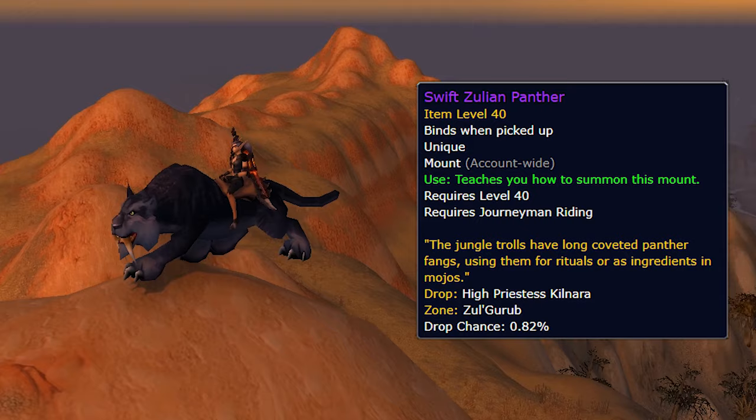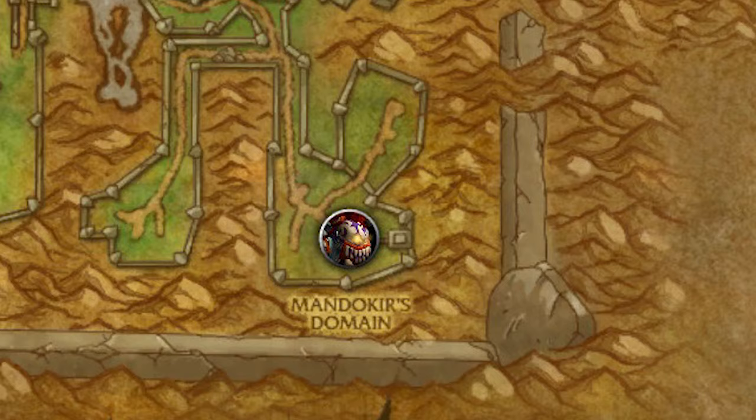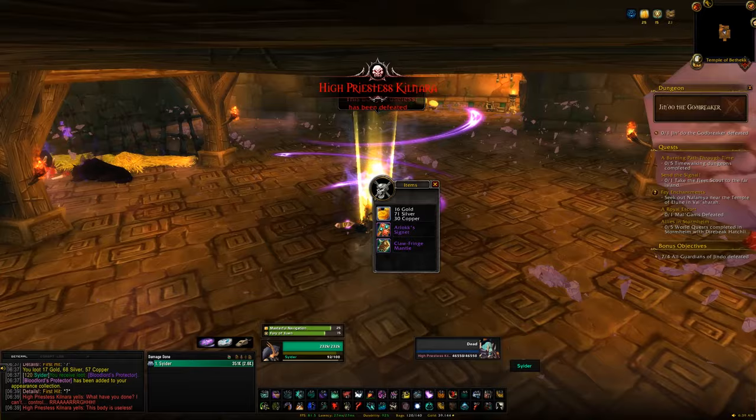For the Armored Razzashi Raptor, kill Bloodlord Mandokir, found off to the northeast side of the dungeon. There are rumors that he needs to be off his mount, but that's not true — just kill the boss and you'll have about a 1% chance. For the Swift Zulian Panther, kill High Priestess Kilnara, found to the west side of the dungeon inside the temple. Nothing special is required — just kill the boss for another 1% chance.